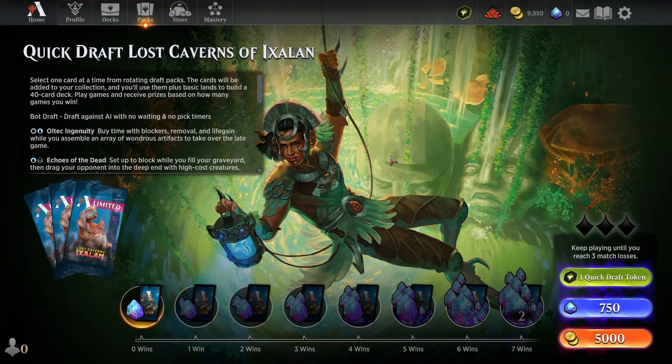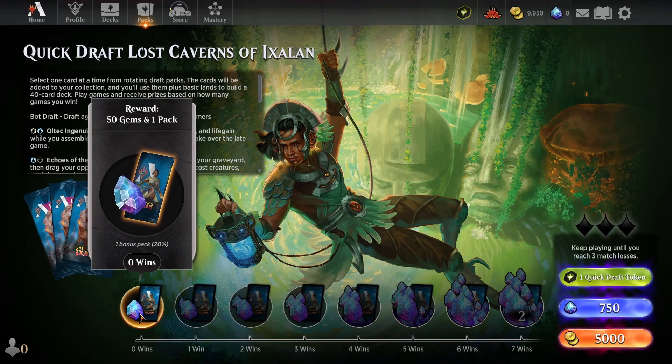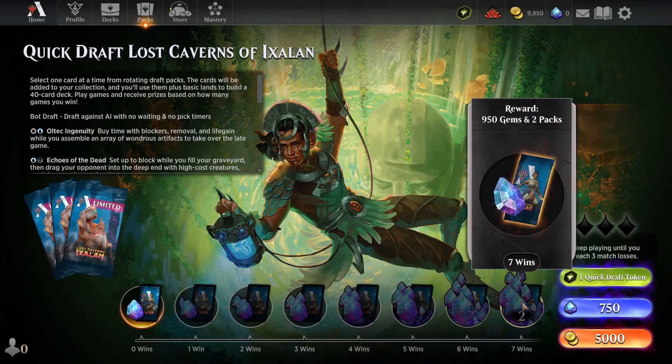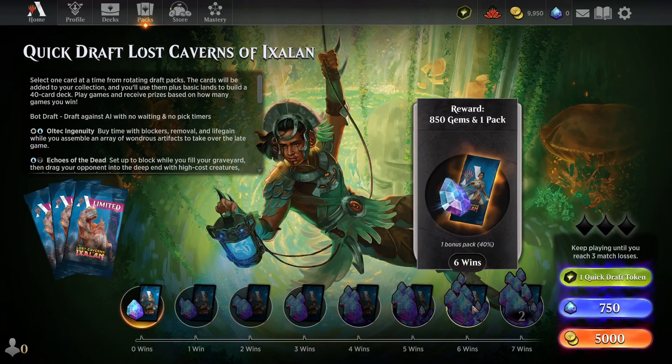All the cards you draft get added to your collection. You can pay a Quick Draft token — that's what I'll use here — but you can also pay 750 gems or 5,000 gold to enter. As a budget player, I think this is something you're going to be doing fairly regularly, because part of the rewards is gems. You get a pack — two packs if you get seven wins, otherwise one pack — plus gems that scale with your win count.